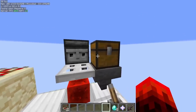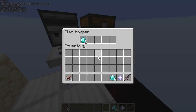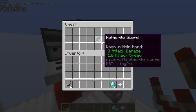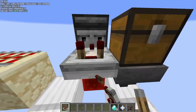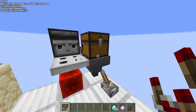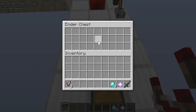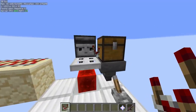You can have multiple shadow items at the same time, like so. And you can store your shadow items inside of an ender chest.